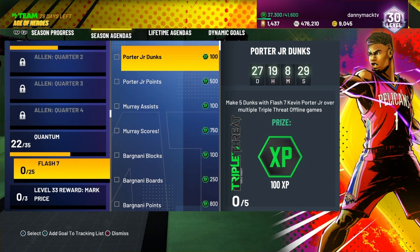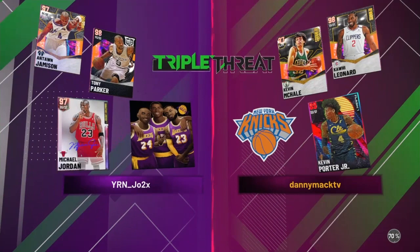So five dunks in triple threat offline games and 60 points over any mode. Thank you to all the support out here on YouTube, appreciate it. See who we gonna get matched up against — we're going up against Michael Jordan, Tony Parker, and Antoine Jameson, all Galaxy Opals. Probably gonna be a tough one.